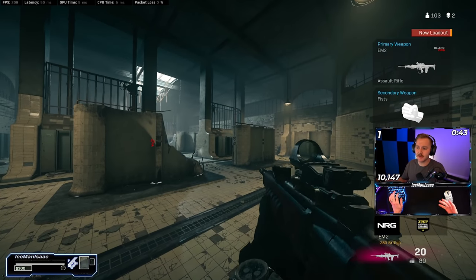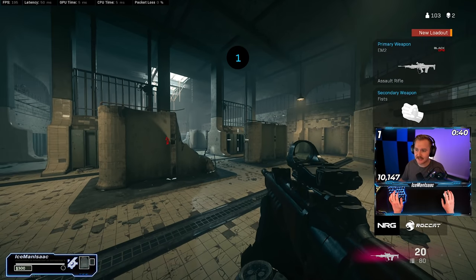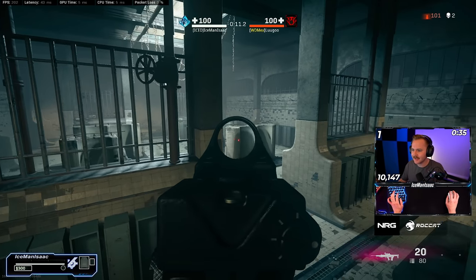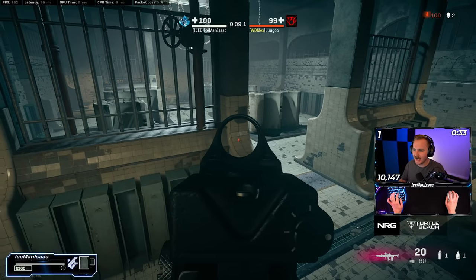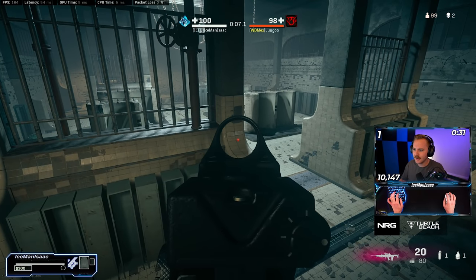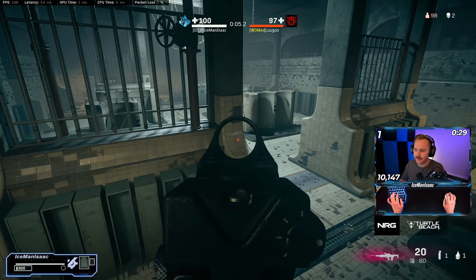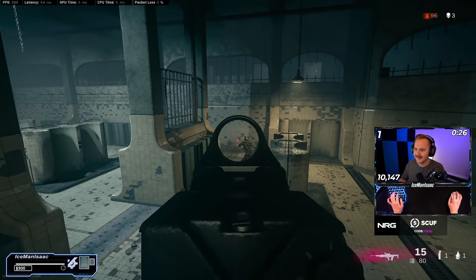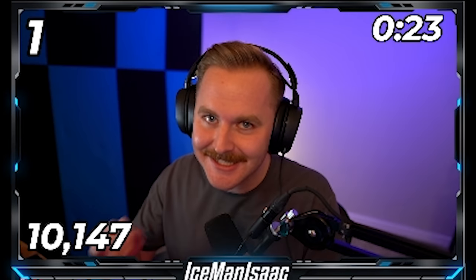So one of the jump spots you can actually do now is inside of the gulag. It didn't exist in the OG gulag. You can climb up here and take a nasty head glitch and you can see across the entire gulag. You can just sit here and wait, you can even guard the flag. He's going to throw a flash and push, but you can shoot all through here. Easiest jump spot, pretty much a guaranteed gulag win. A lot of people are going to start using that one.